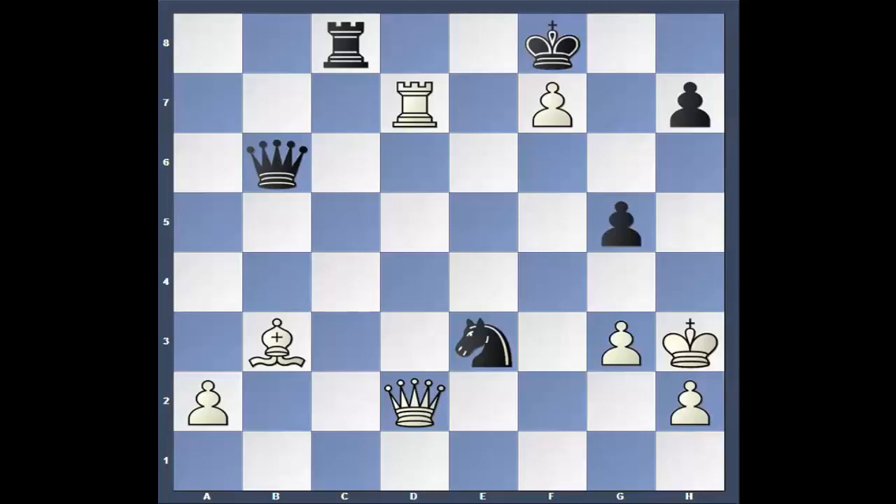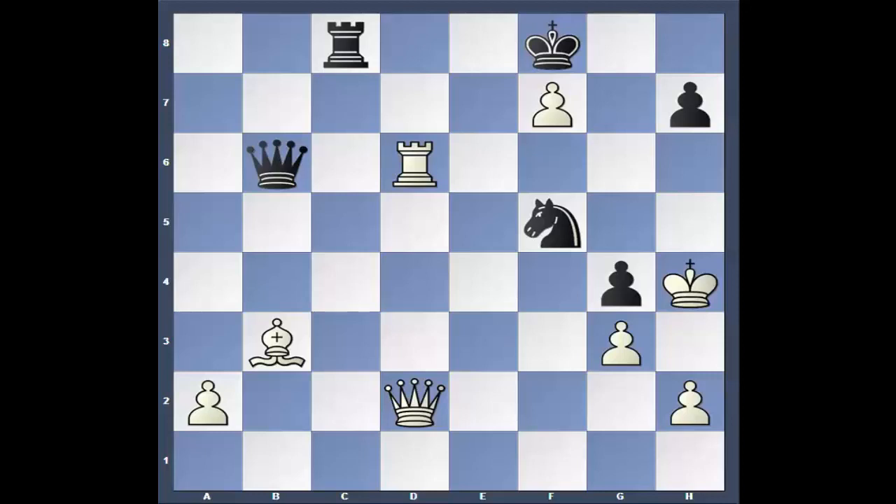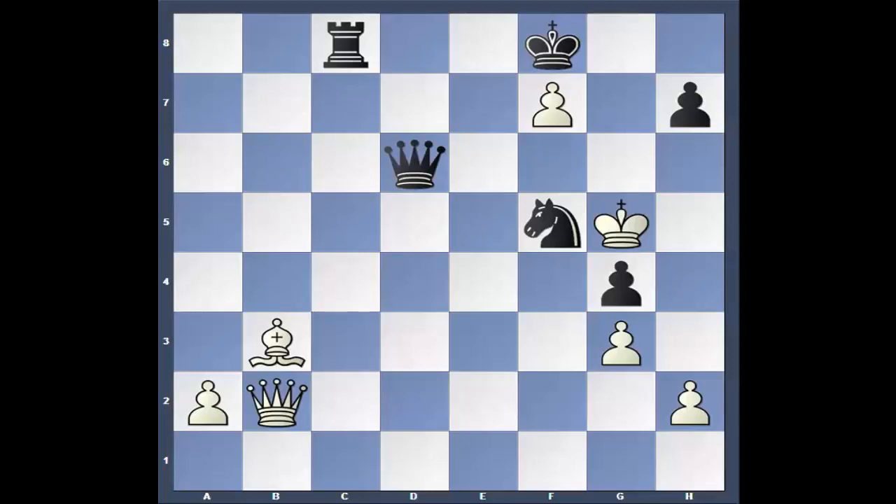The winning move for black is a simple G5. The threat is, of course, check. King comes up. Queen comes over — mate. Goes after the Queen. Checks anyway. H4. And now, of course, the Knight check wins the Rook for free. King has to move. Queen takes. Queen to B2 — you can't trade Rooks. Going to go for a cheapo in the corner, but Knight to D4 stops that. After King takes the pawn, Rook to C5, and mate is coming soon.